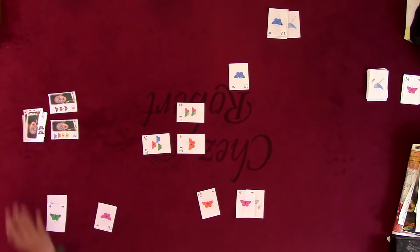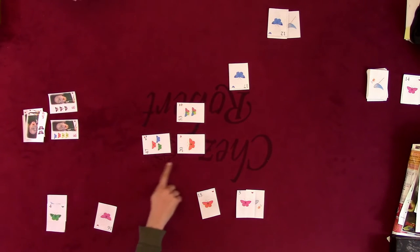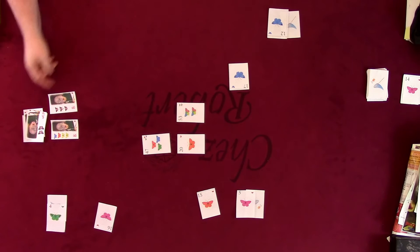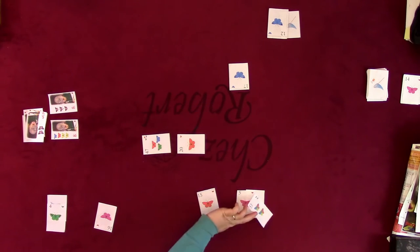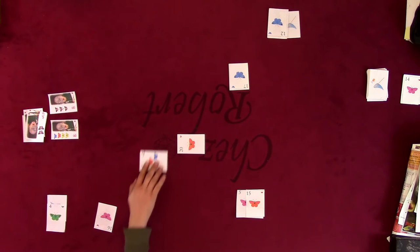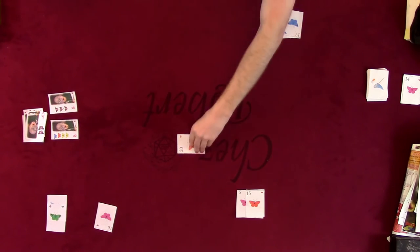Card 55 comes out — it lets you get a free butterfly, which is always good. Players continue making decisions and playing cards. Meanwhile, card 31's power lets you draw a card off the top of the deck and then put a card from your hand on the bottom — so it might be good or garbage. Players take turns picking butterflies and evaluating whether to purchase victory point cards.